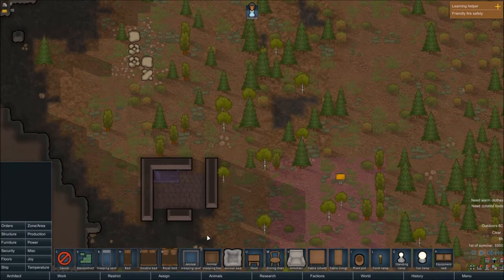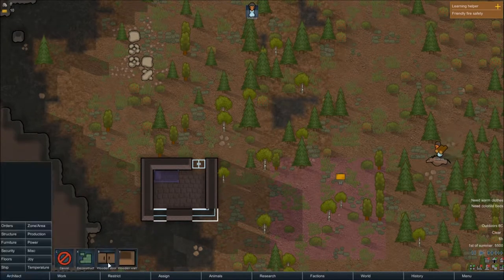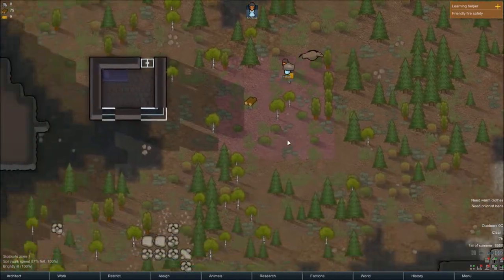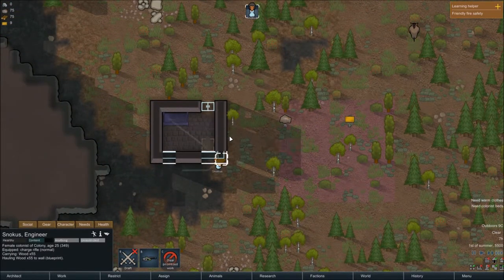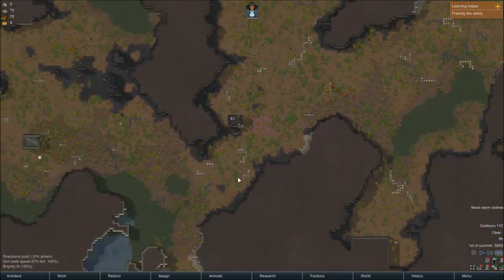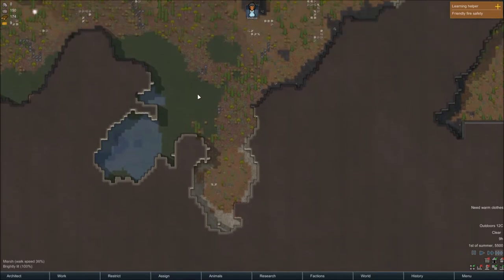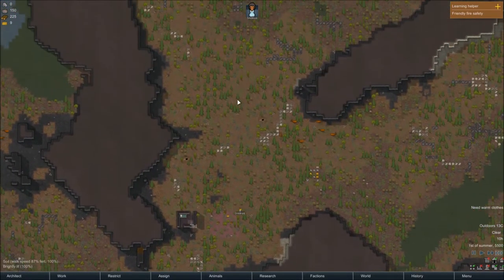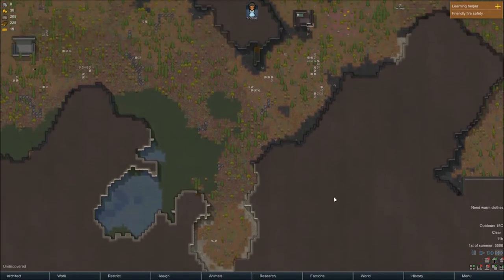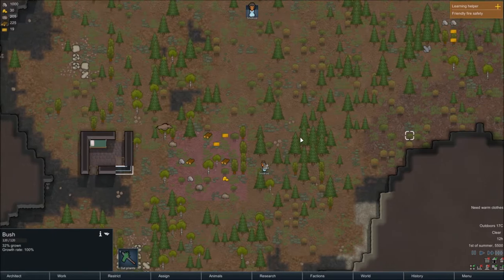This is going to be our provisional little structure. We're going to start off with hauling everything over here, possibly getting the bed built first so we have somewhere to sleep. This little canyon or outcropping should be a decent enough start. We can wall off this place in a while — it's a long-term project. Then we have a pretty large fort going where we can have fields and buildings, and we can start mining into the mountain if we feel like it. It's a pretty big mountainside which we can turn into a huge complex.